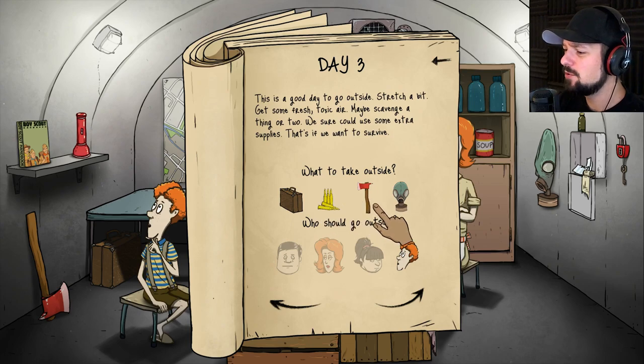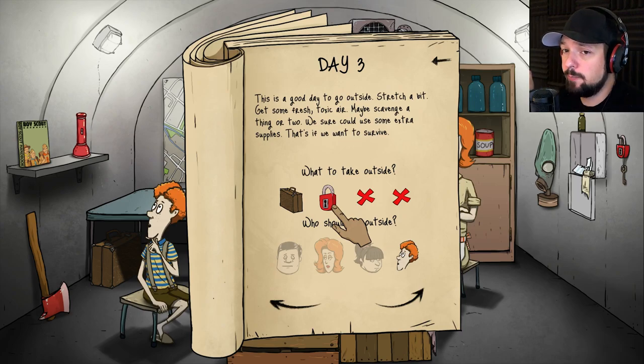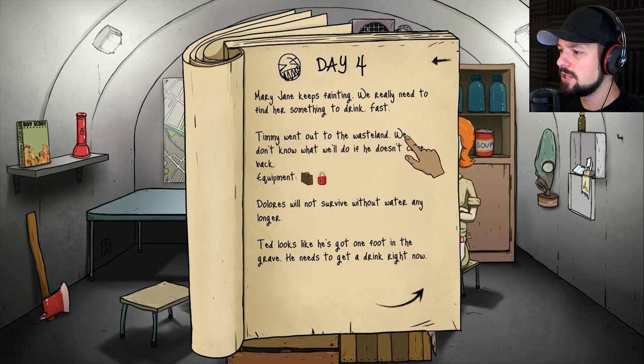Can I select several people? No, I can only select one person. I'll definitely give him the suitcase because then we can haul more things. I'll take the padlock too — let's take a suitcase and a padlock and go scavenge, Timmy. That sounds like a good plan. Timmy went out to the wasteland and we don't know what we'll do if he doesn't come back. Equipment: a suitcase and a padlock.